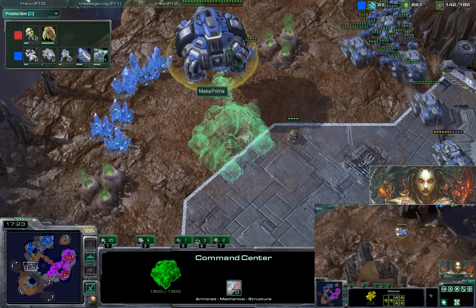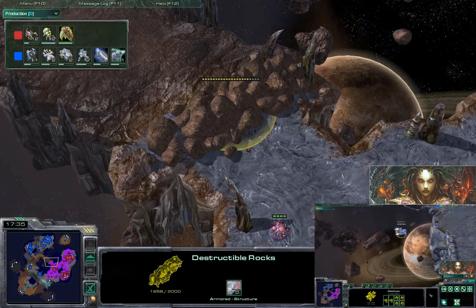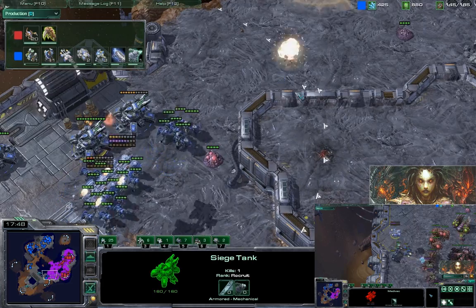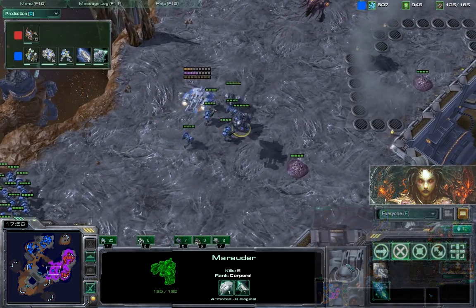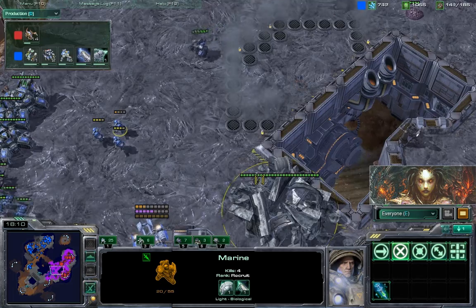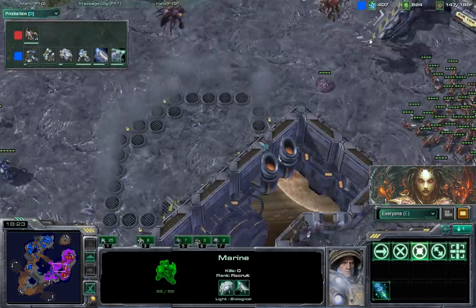Meanwhile, here comes the second command center — second expansion getting landed on this expo while the Maga lost his zone. The Maga is now considering advancing into this corridor, kind of risky, but Maka Prime is going to make a big push: marine/marauder ball with a lot of siege tanks, slowly gaining ground and getting visibility to shoot down everything ahead. Once again sending a small group of marines and marauders leading the way — the sacrificial marines and marauders. Zerglings trying to poke at that small group, and meanwhile there's another drop going on with the Medivac. Maka Prime making several small groups using guerrilla tactics.